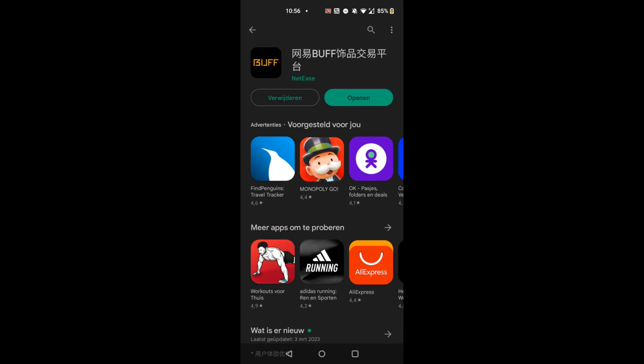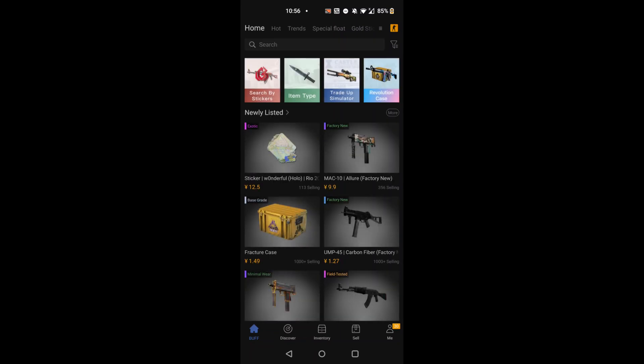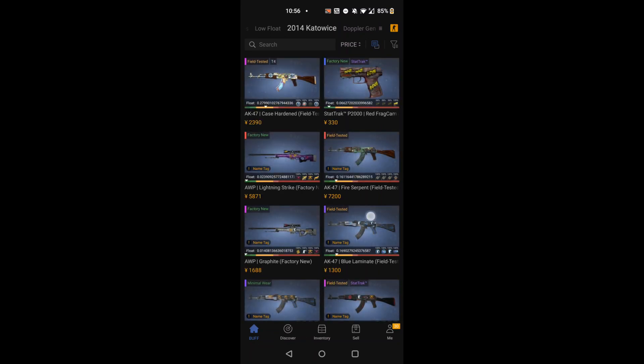For the next step I'm going to take you to my mobile phone. Go to the Play Store or iOS Store — I'm using Android. This is the Buff app, make sure it's by NetEase. Log in the same way as on the website. This app is quite a lot better for this purpose than the website, because on the home page you have trending selections and you can swipe left to find the Kato 2014 tab.